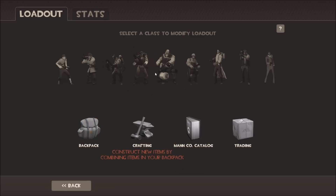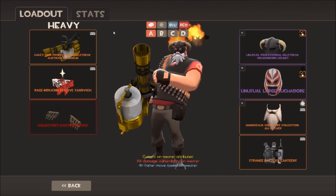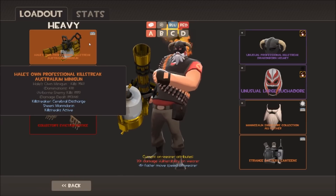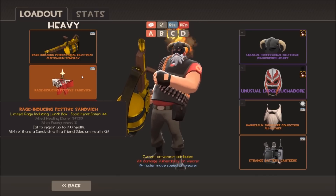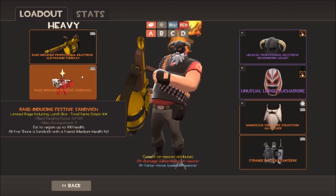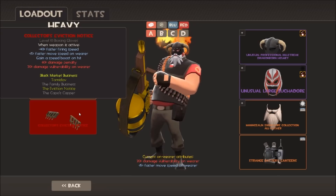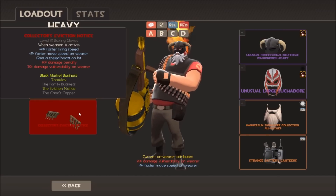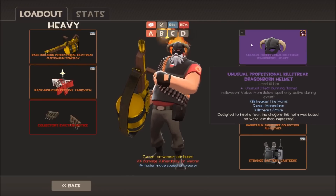Moving on to Heavy - I only have one loadout because I don't play Heavy much anymore. I've got my minigun, a hailzone one with professional killstreak. Sometimes I switch to the Tomislav instead. I've got my Festive Sandwich with strange kills, allies extinguished, allied healing done - over 100,000 healing done on my sandwich. I use the Eviction Notice because it gives faster movement speed without the mini-crit marked-for-death effect that the Gloves of Running Urgently have now. When you switch back, the effect drops off immediately.